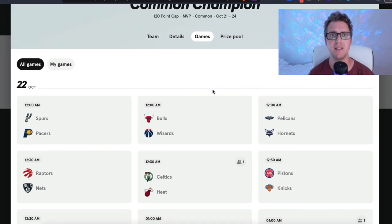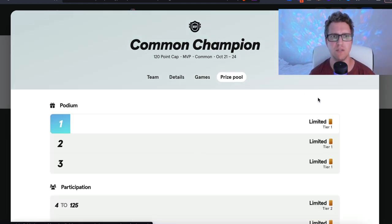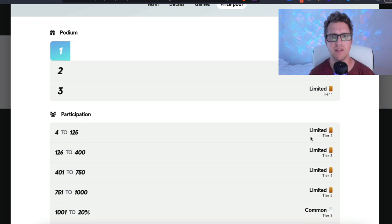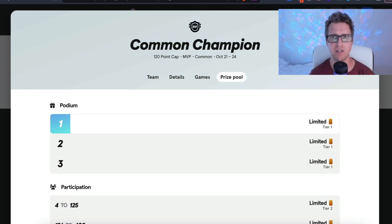The games this applies to start today, Tuesday October 18th. The way game weeks work on SoRare NBA is that Monday through Thursday is one slate of games, and Friday through Sunday is the next — basically two slates in one calendar week. Looking at the prize pool, the top 1,000 placers win a limited card, with the top tier going to the top three finishers, then tiers two through five below that.